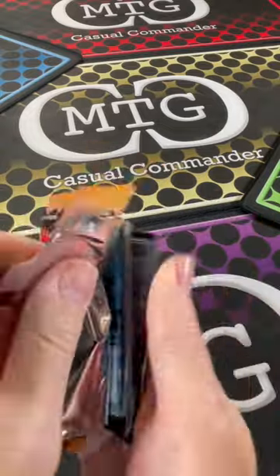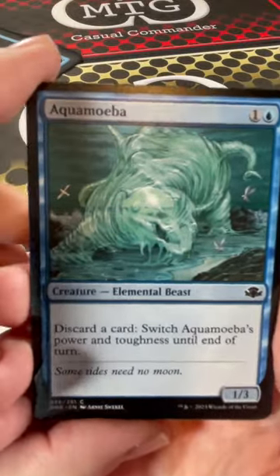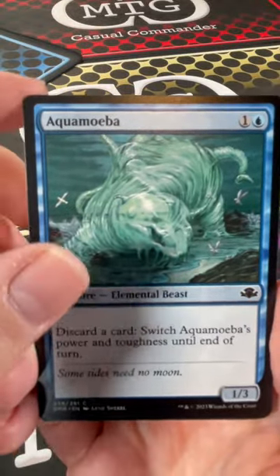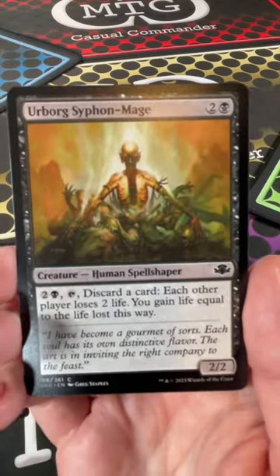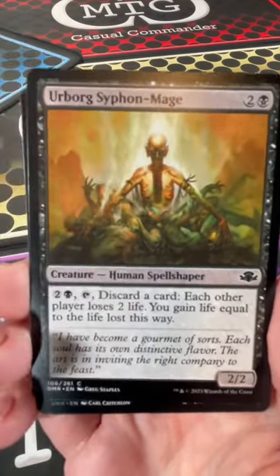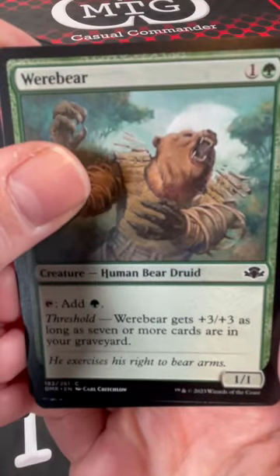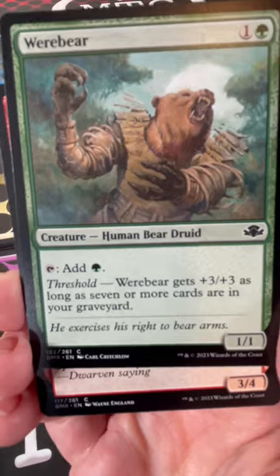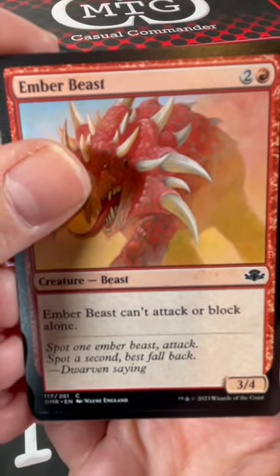All right, there we go. Once again, this is a new set - there is no such thing as set boosters for this set unfortunately. Aqua Mecha, Urborg, Siphon Mage - really, they reprinted that again? Oh my god. Werebear - yeah, they reprinted that. Actually, when's the last time that was printed? Ember Beast: can't attack or block alone.